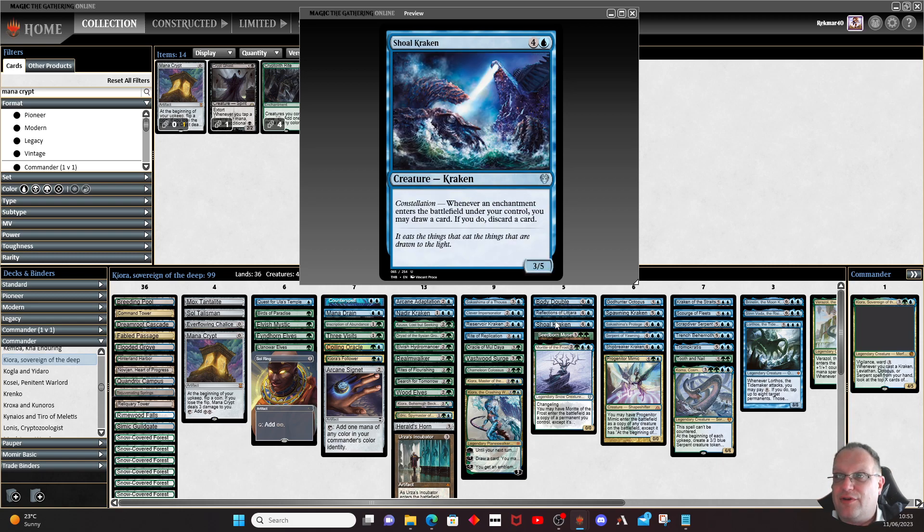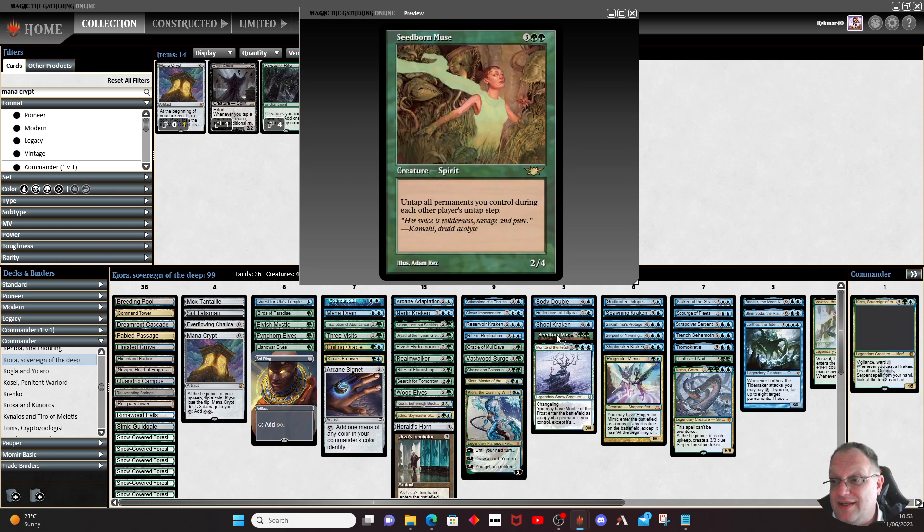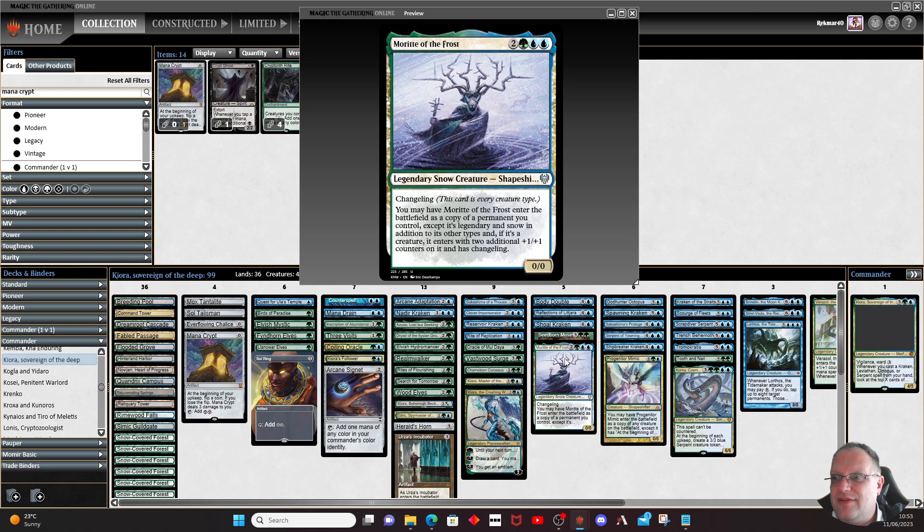Shoal of Kraken is also in — it's a constellation enchantment, so whenever an enchantment enters the battlefield under your control you may draw a card and if you do discard one. Not many of those, but I wanted another cheap-drop kraken. Seedborn Muse untaps everything. And this is the reason we have the snow lands: Morality of the Frost, so it comes in with extra +1/+1 counters on it and makes it a little bit more fun to cast.